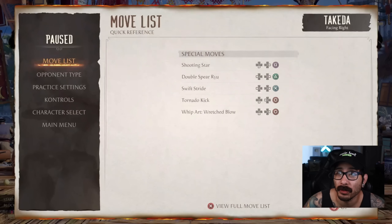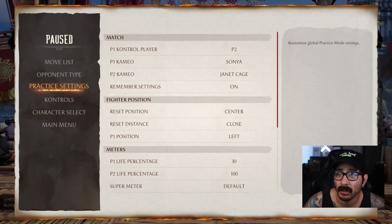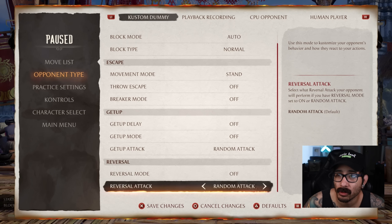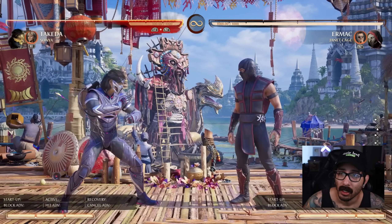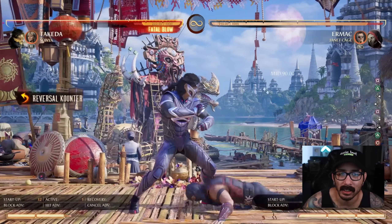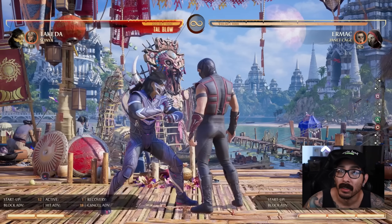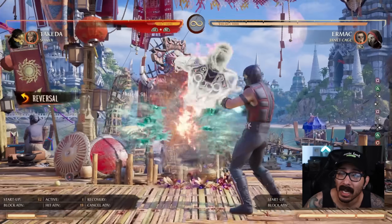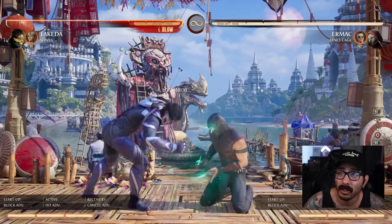Let me show you guys what exactly that means. We're going to control Ermac, go to opponent type and put reversal on — reversal attack, enhance Swift Stride. As an example, pre-patch before these buffs, Ermac can do simple cancel pressure like this. And for some reason, since the armor had like the worst active frames ever, Takeda would get blown up. But now, he actually has armor to deal with some kind of pressures.